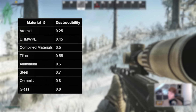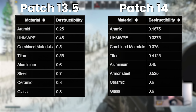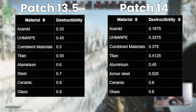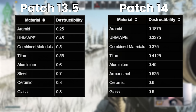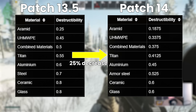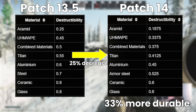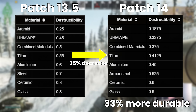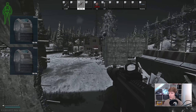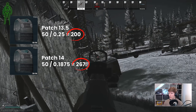For the Tarkov numbers nerds out there, something quite interesting has happened to the armor modifiers. These are specified by the destructibility table on the wiki, and they've been changed for the first time in a couple of years. The difference is a flat 25% decrease in the destructibility figures, which corresponds to a one-third increase in effective durability. This means that if an armor has the same durability points now as it did last wipe, that armor will be 33% more durable than it was before.